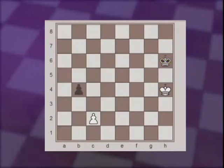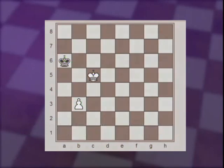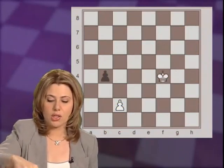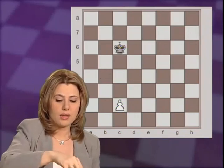Now, if Black tries to give the pawn up by playing b3, pawn captures, and after Kg6, Kg4, Kf6, Kf4, both kings march into the queen's side, and then Kc5 wins for White. Also, in the starting position, after Kh4, the correct move, if Black does not give the pawn up right away, White is winning after Kg6, and the king marching to the queen's side, because White captures the pawn and wins again.